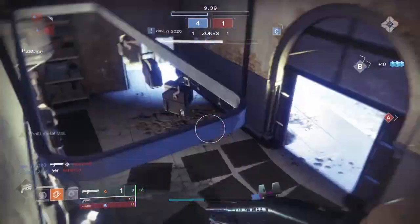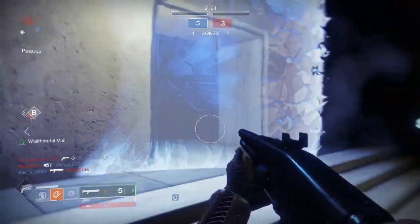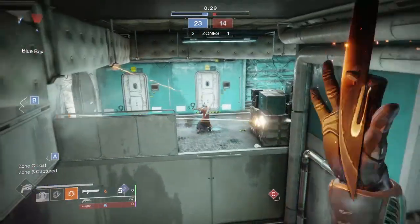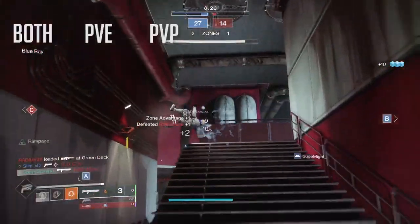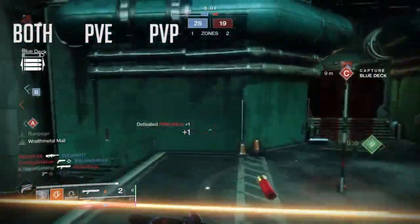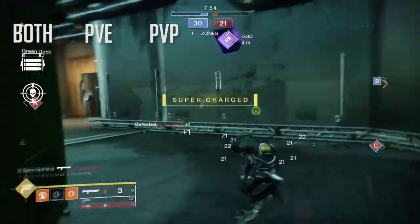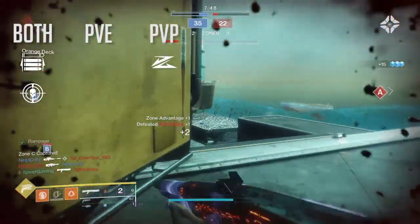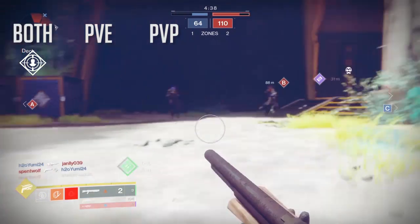Now we're gonna look at the perks, starting with the two traits first, as most of the community bases whether they keep a weapon off of these. The barrel and magazine perks are important for the god roll, but the traits are the meat and potatoes. In the first slot for a PvE and PvP role, you can look for the curated roll which has Opening Shot. Threat Detector would also be a good pick for the first slot. For a PvP role in the first slot, you definitely want Slideshot — that's pretty much the best perk here. A good second pick would be Snapshot. Moving on to the second slot, for a PvE and PvP shotgun, Rampage is gonna be really good — that's what rolls on the curated roll.